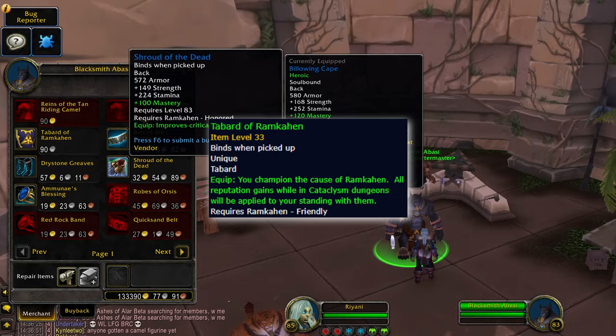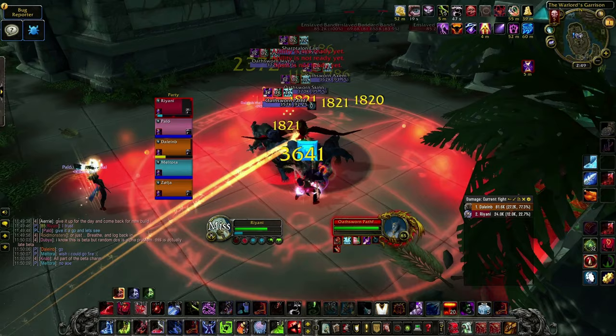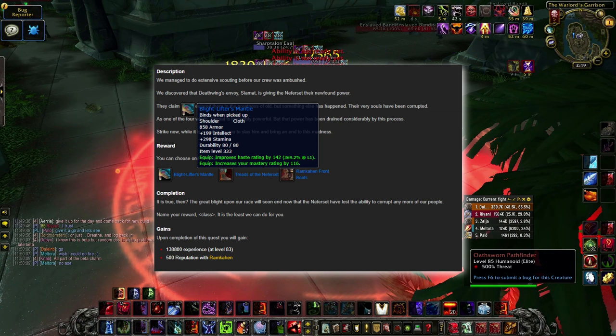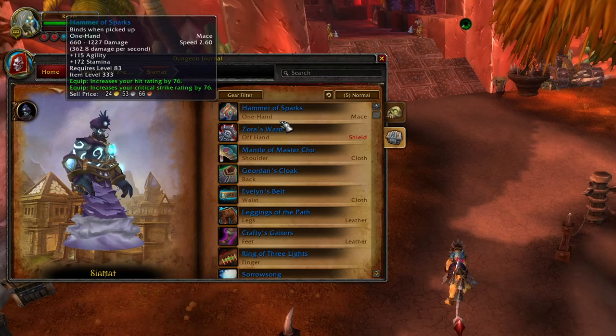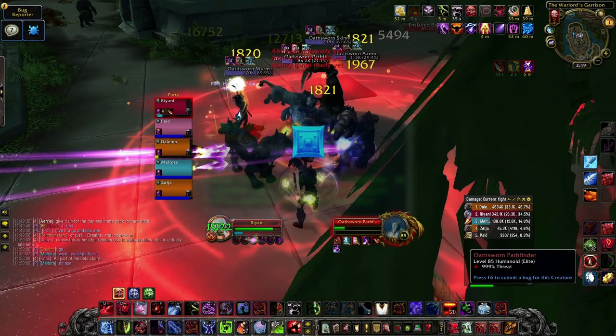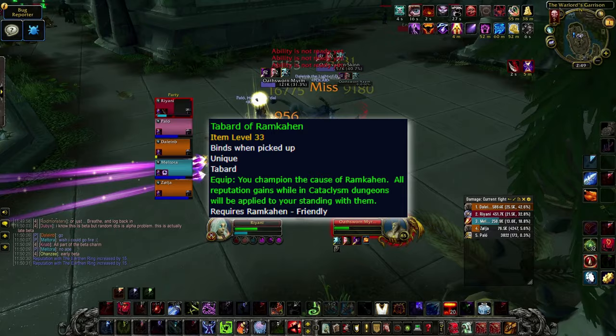While you're at the vendors, pick up the reputation tabard from each faction. Another thing I'd recommend doing while leveling up is to do Lost City of Tol'vir and Grim Batol once. The quests will give good experience, but more importantly they will reward 333 item level guaranteed loot. As an added bonus, you could get lucky by getting a few drops from the dungeon itself. Remember to equip your tabard for these dungeons, as even on normal, these two dungeons along with Halls of Origination give you reputation towards your Cataclysm factions.